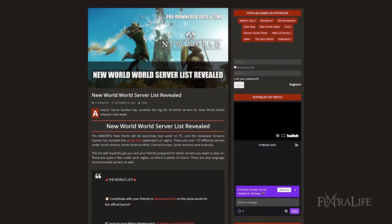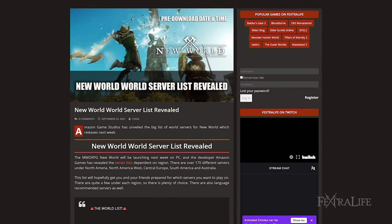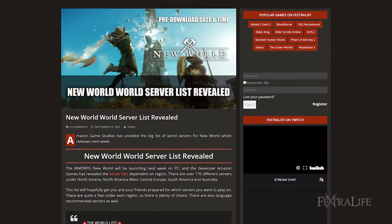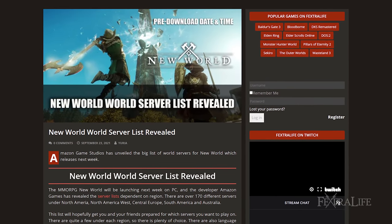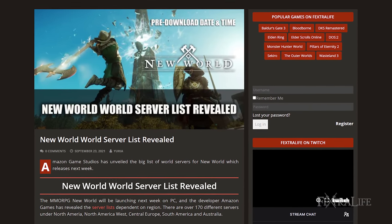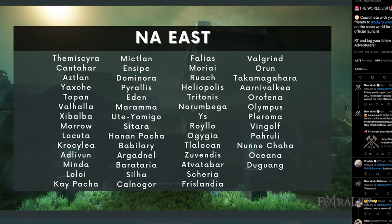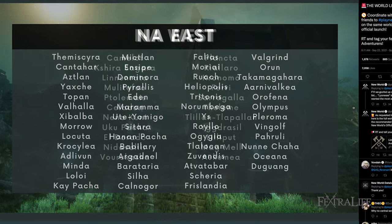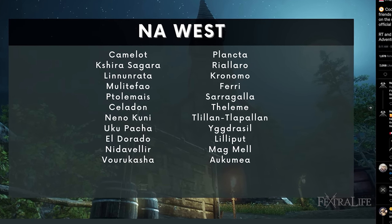The MMORPG New World will be launching next week on PC, and developer Amazon Games has revealed the server list dependent on region. There are over 170 different servers under North America, North America West, Central Europe, South America, and Australia. The list will hopefully get you and your friends prepared for which servers you want to play on. There are quite a few under each region, so there's plenty of choice, and there are also language-recommended servers as well.